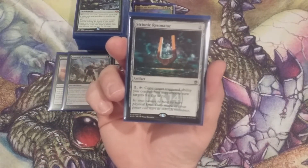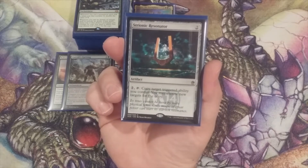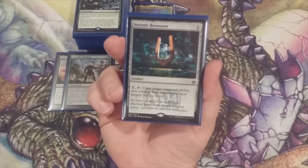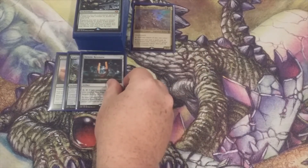Next up, Strionic Resonator. For two we cast this spell, and for another two and tapping it, we copy target triggered ability we control. Great card — we can use this with so many other synergies in our deck. Strionic Resonator is a great number three.